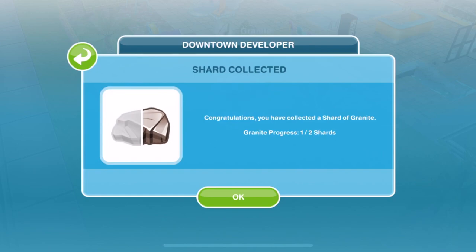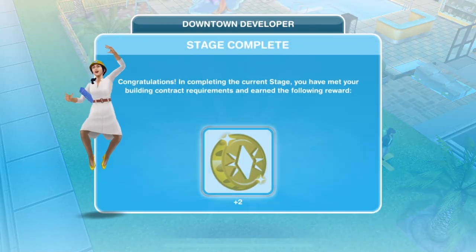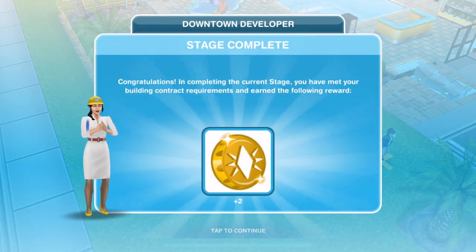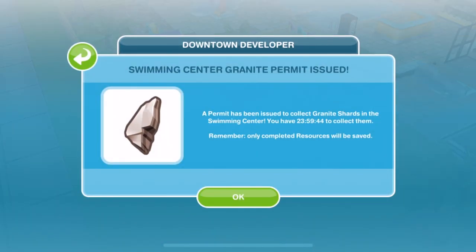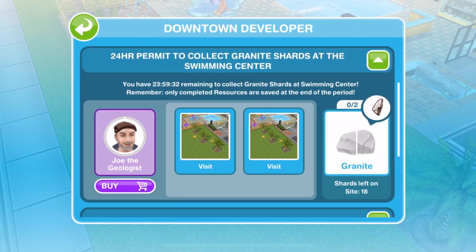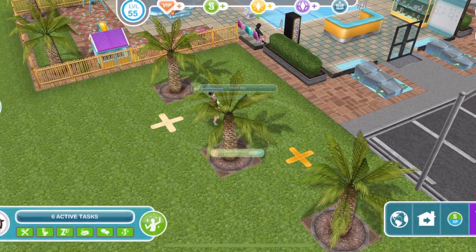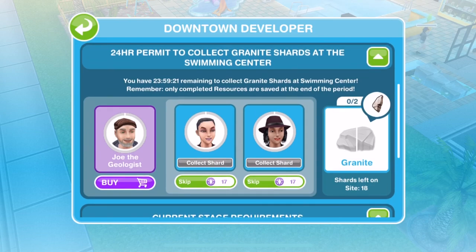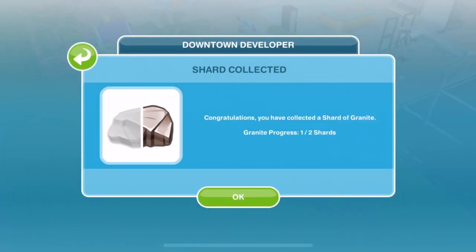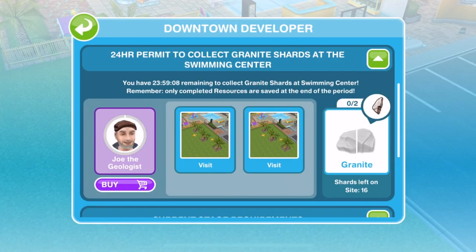Let's speed up here — you can see we get one shard, and we'll skip that as well. So we have collected one whole granite, and that's stage one complete. We got our rewards. We now have another swimming centre granite permit for 24 hours, so we can continue to collect granite shards. Let's just keep going — get two Sims doing that, skip them, and we have made one whole piece of granite.